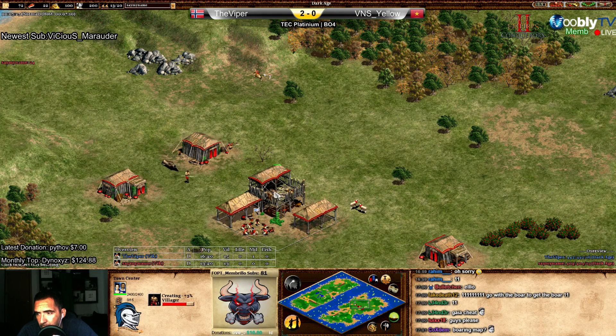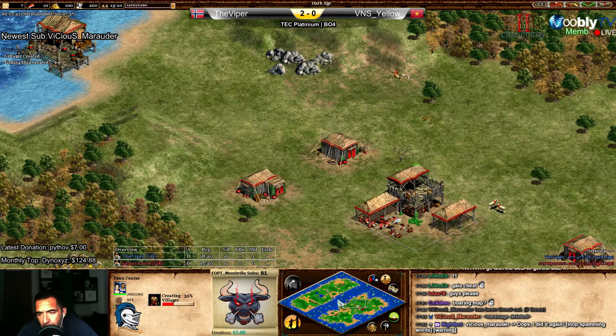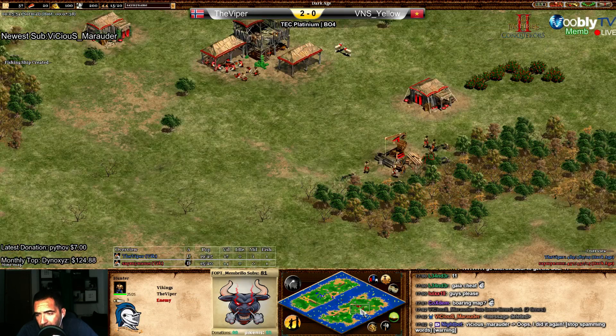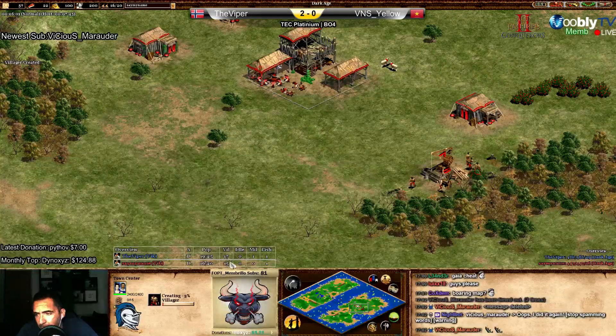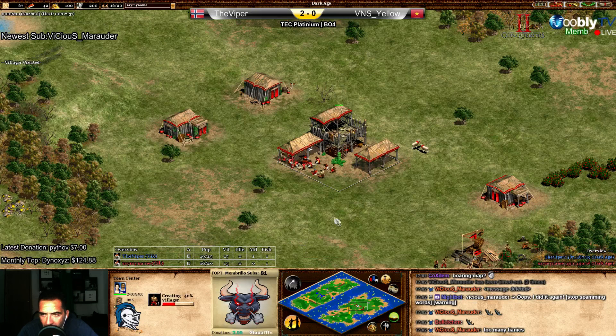Oh he got it, he got it! But idle TC man. Population 14 Yellow, 15 Viper... 18?! What the hell is going on?! Two and a half population difference - come on! No scout, what the hell is going on with Yellow? Titanic - too many Titanics.